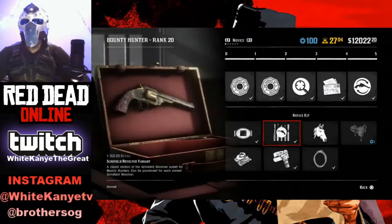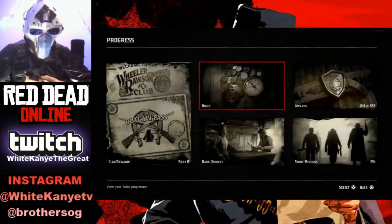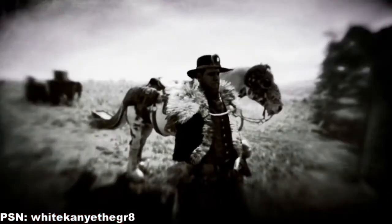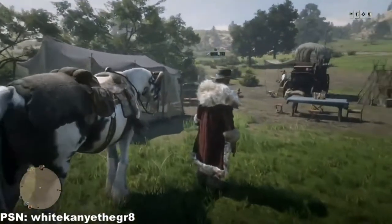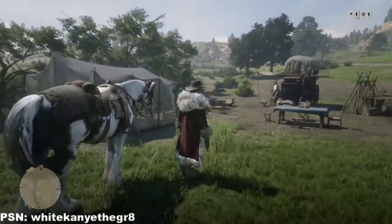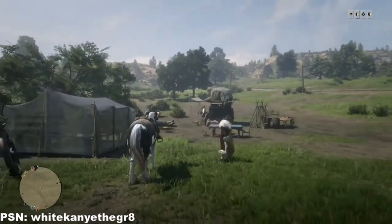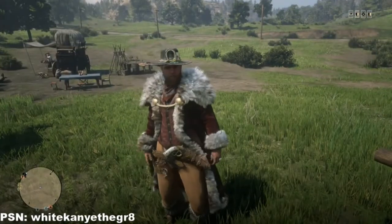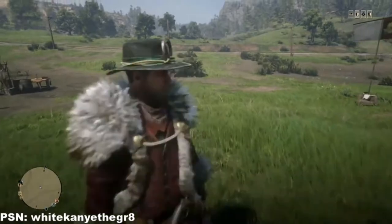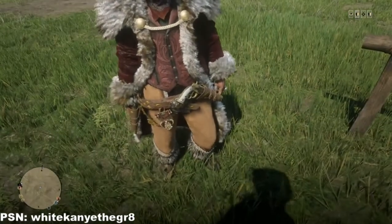But I gotta say, some of these gun holsters look pretty cool. The Lamat variants look awesome. Let's go ahead and look at the gun holsters, the coat, and the assless chaps — what they look like on Dino here. We actually have some footage of one of the new legendary bounties. I believe there's only one new legendary, but you guys get to sit back, relax, and watch Dino, myself, CJ, and Big Boss pass the new legendary bounties. I hope you guys enjoy.